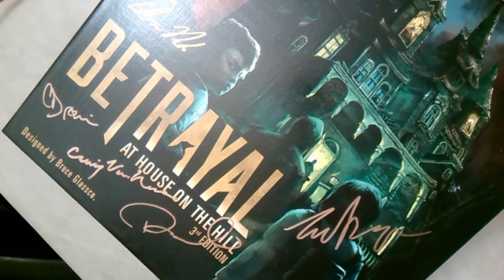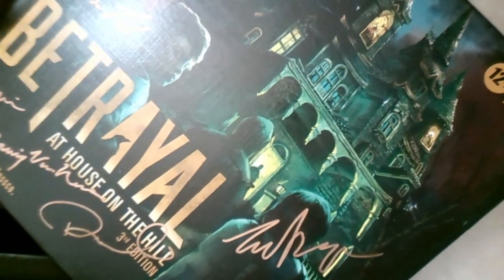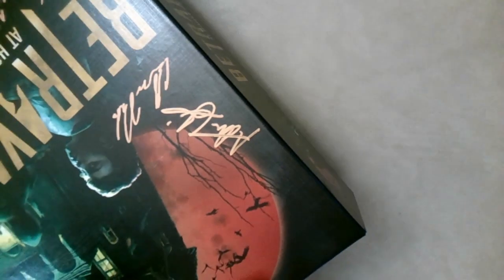Players are on the same team until they're not. It's possible to have scenarios where there's no traitor and everyone's on the same team. Discovering who the traitor is isn't like Among Us — in this game you know right away who the traitor is. It's usually the person who discovers what the haunt is, which you find out by rolling fives after drawing an omen card. You draw an omen card when you land on a tile that tells you to draw one.